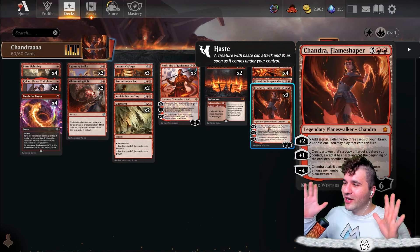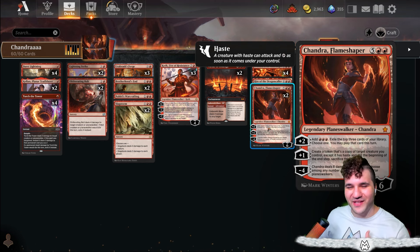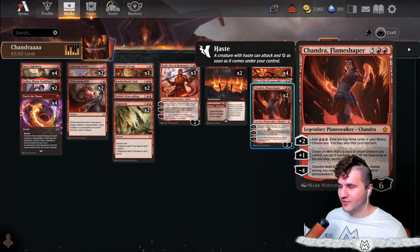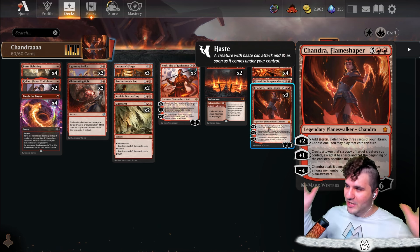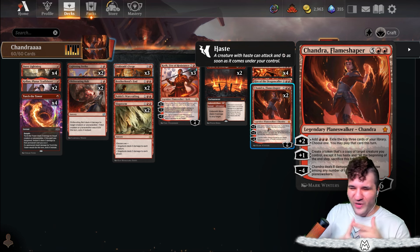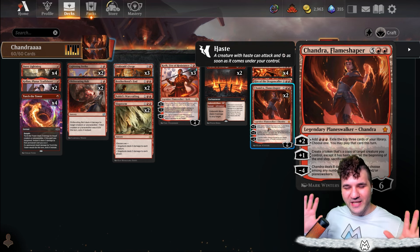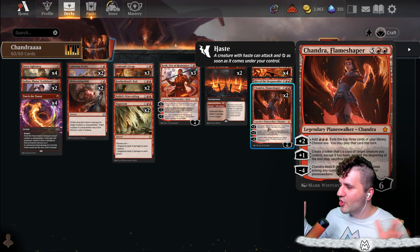When I first saw Chandra, I was like okay, this is gonna be — obviously it costs seven, it's gonna be in a sort of big red. I've already got like a million different things we can do with Chandra. We can put it in some sort of Grixis control, you can do big red, you can do Boros. Right now we're just gonna keep things simple and go straight in for fire red.